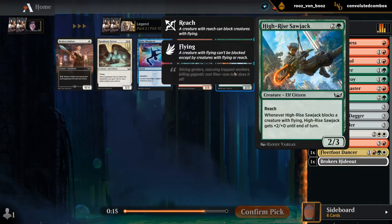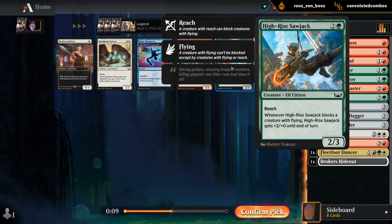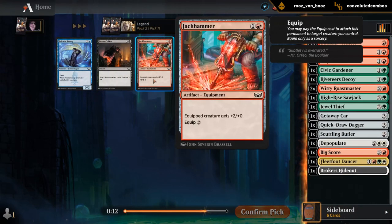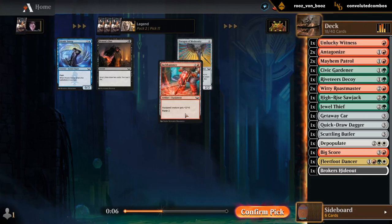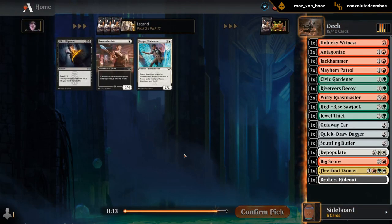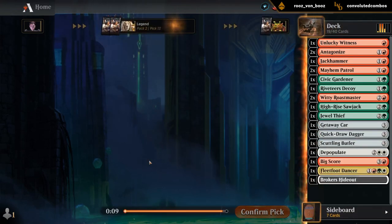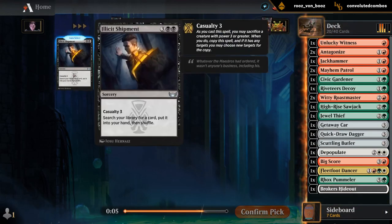Now, do we want a Goldhound or a Sawjack? Might still be Sawjack — I think our deck is aggressive but still don't think we're very excited about Goldhound. Unless we have more equipment like Jackhammer, then Goldhound goes up in value. And nothing I really want after that — uncommon for the Vault, I suppose. There's a Pummeler; might play one of those as a curve-topper.